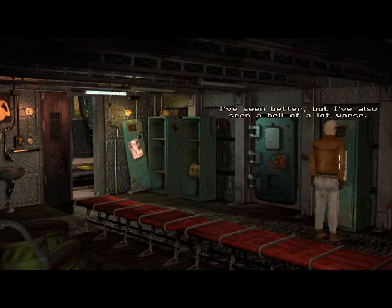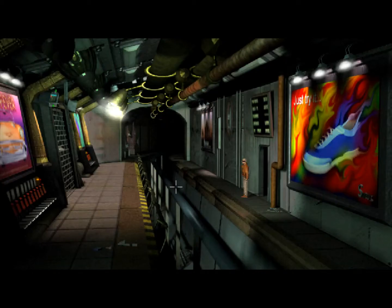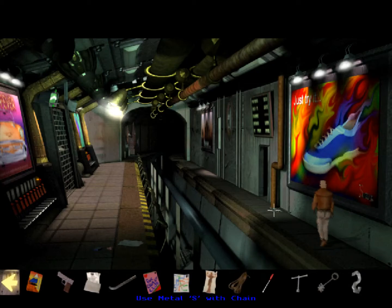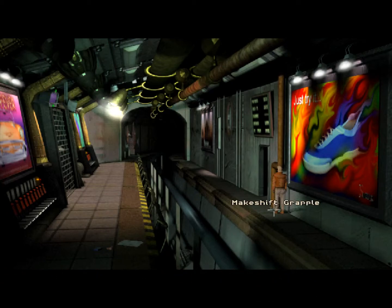I've seen better but I've also seen a hell of a lot worse. This one is almost rotting at the hinges — it's small and rusty. So we have this very heavy chain, and this pipe up here, and an S that is screwed in. What we need to do now is make a grappling hook. Now the chain has a makeshift hook, and this chain that is too heavy to pick up — we can actually swing ten feet into the air, like so.